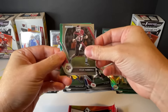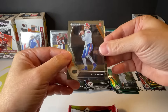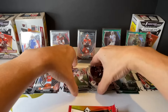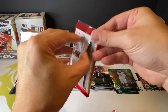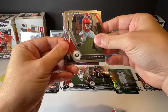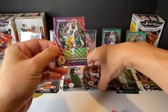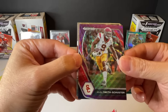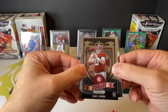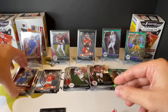You got Joe, Tannehill, Vasham, Kyle Trask rookie, and more rookies. You got Swift, Jalen Hurts - oh nice. JuJu, purple. You got Mac Jones, Crusade. You got All-American.